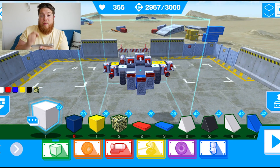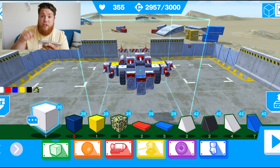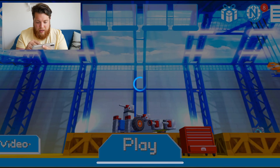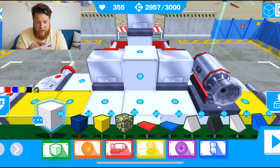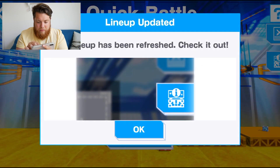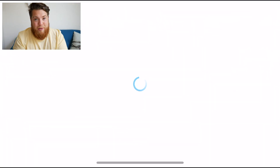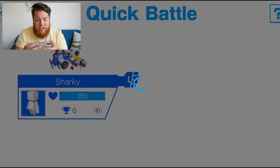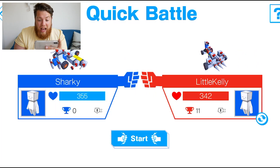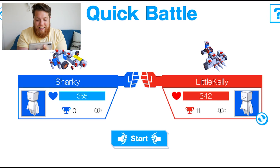The most important thing now is getting a couple of victories to earn the crate or gift box - opening it gives you new parts and weapons, it's a surprise but we really need it. Let's go into quick battle. Don't forget guys, you've got to select the car and drag it up into the front. Super excited to see who we're going to face.